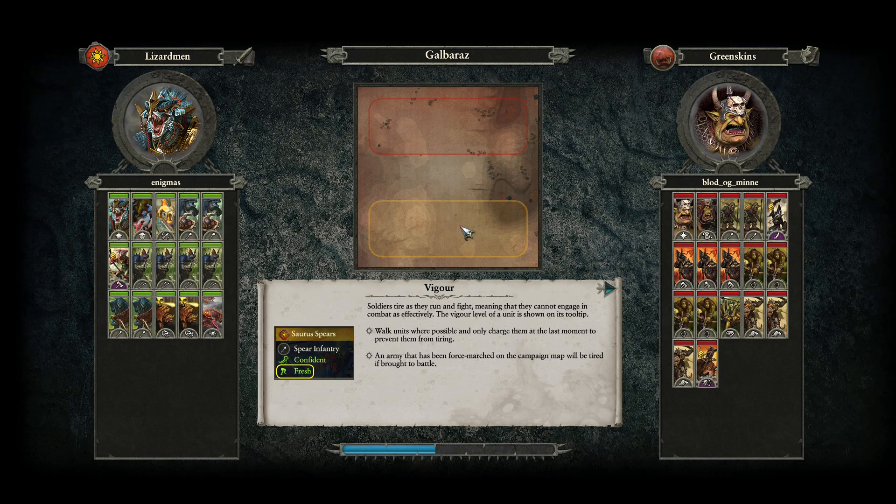Welcome everyone to a great competitive game between Enigmas as the Lizardmen, going against Blunt OG Mine as the Greenskins.